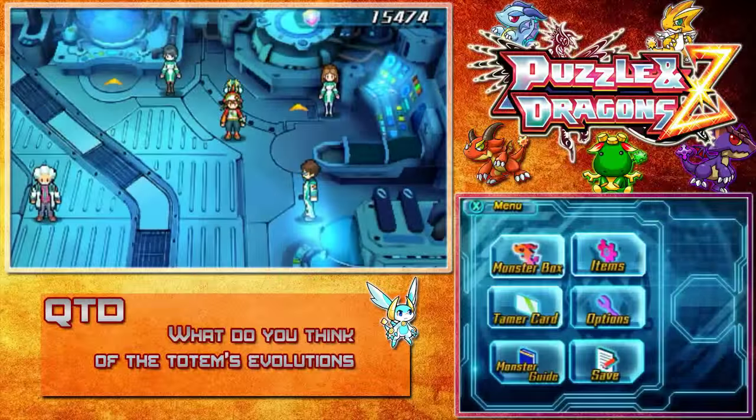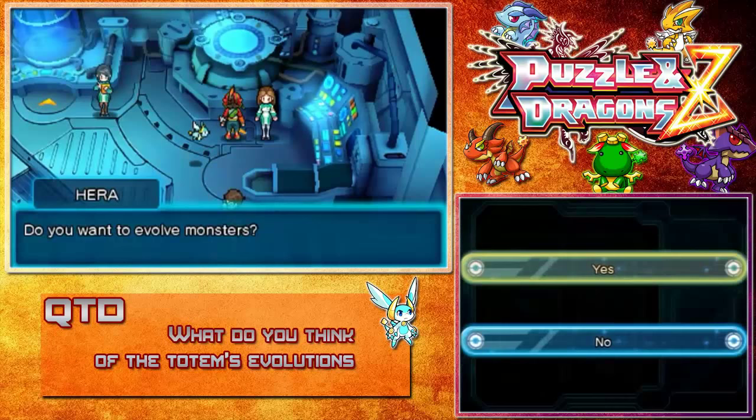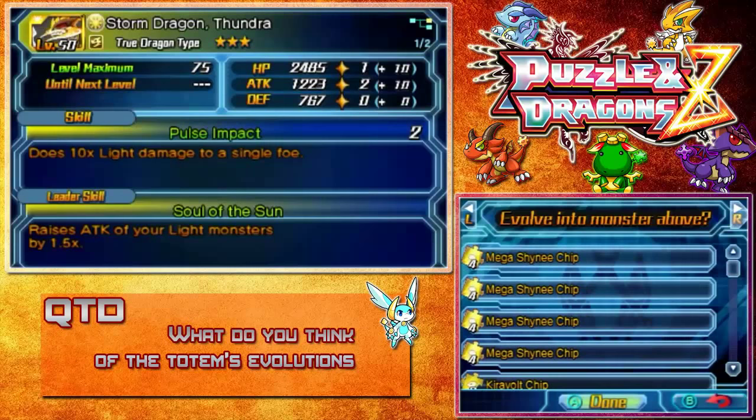Hi everybody and welcome back to Puzzle Dragon — Puzzle and Dragon Z, I swooshed that up. Anyway, we have the Shinies because ironically I got a Shiny ticket for Shinies. And yes, I noticed I have two Cure Volts because I got a Cure Volts egg from gaining the Shinies, and that's the one I want right there — Storm Dragon Thundra.